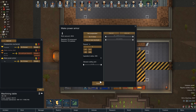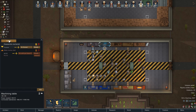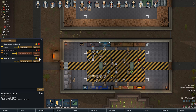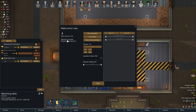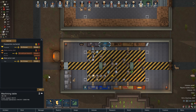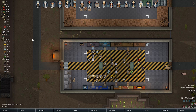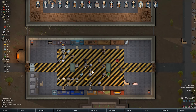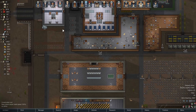Power armor costs a lot of plasteel, so that's kind of right out as well. I believe even the armor vest takes a lot of plasteel. No, armor vest doesn't take any plasteel. We could make some armor vests for our team. Let's make 10 armor vests. That's going to be 20 components and 1,200 steel, which we have both of. So yeah, let's make 10 armor vests just to make us all a little bit better on that front.